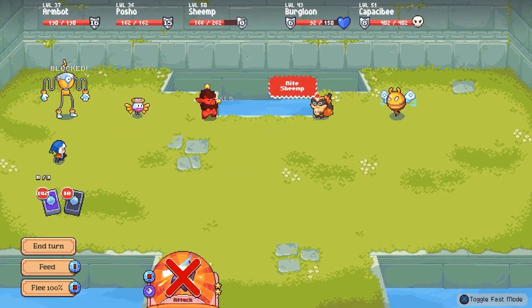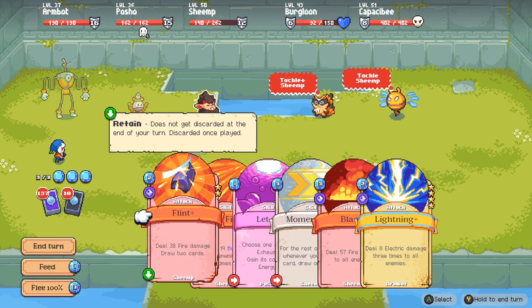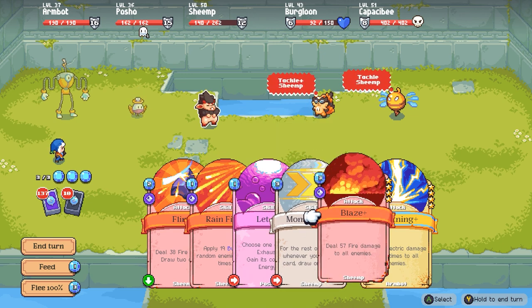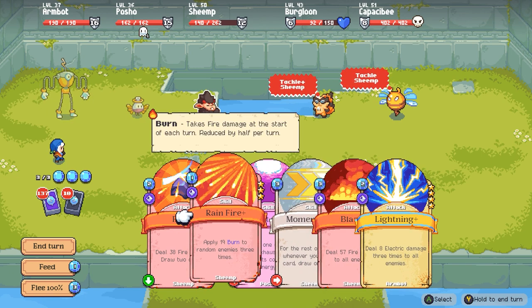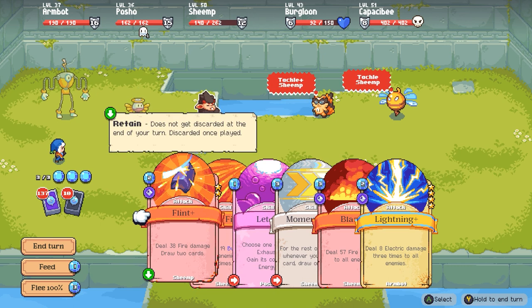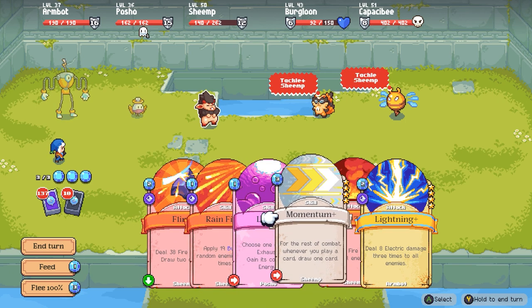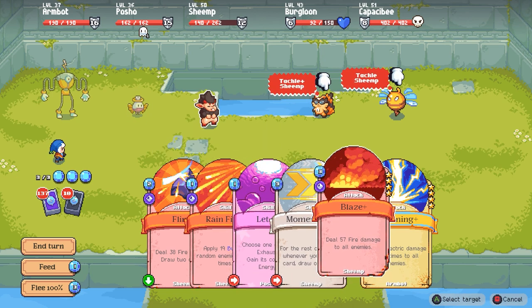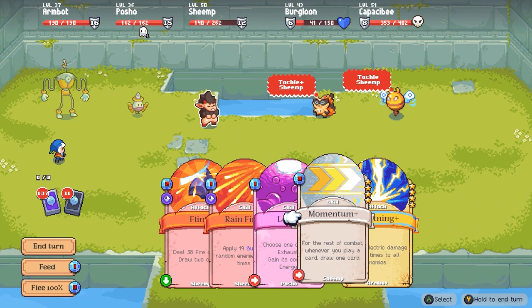We need to feed Sheep, I think. As powerful as they are, they're not that powerful. Sheep's back up to 12. 57 fire damage to all enemies — that's not bad. 19 burn to random enemies three times, and 38 fire damage, draw two cards. Let's do this one — 57 to all enemies, random enemies three times. That's the same total, 57 and it spreads it, but we'll go 57 to everybody. That's a really powerful card.